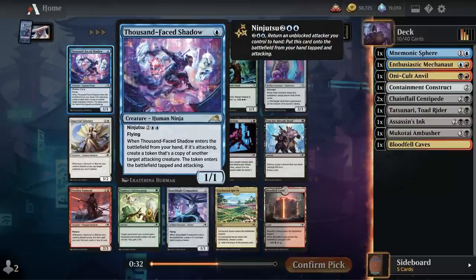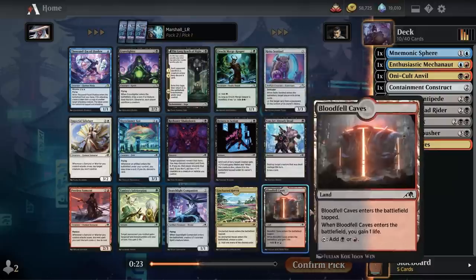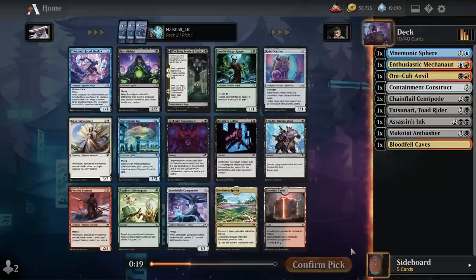I just haven't been that impressed by this card — it's fine. You can play it on one, Ninjutsu something else, and then Ninjutsu it in later, but it just hasn't been really that great. I kind of like this card, or maybe the Sky Swimmer Koi here, and I'm hoping to wheel one of these lands.